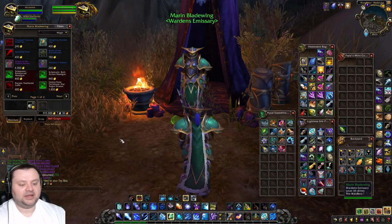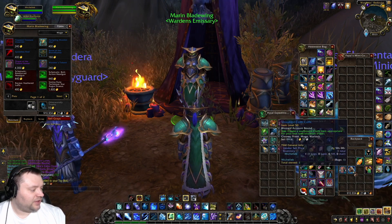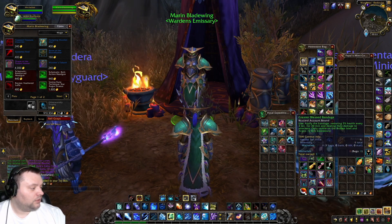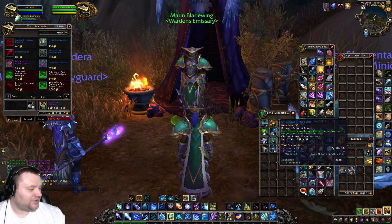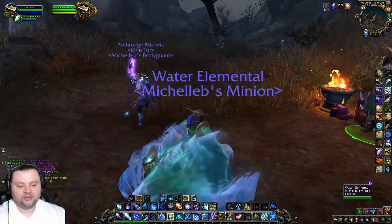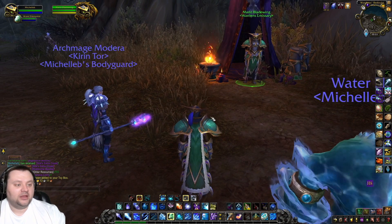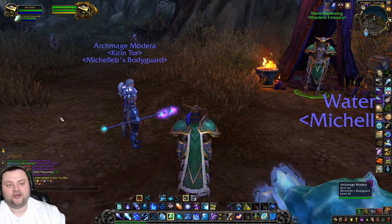Let's go ahead and vendor that and see how much gold we get. I'll keep the account-bound stuff — actually, it's not for Druid, so not worth it. I'll sell those. And there we go — that is how we make gold off of the Legion mission table. Kind of a quick little method: low effort, low reward, but definitely something to do if you've got the characters set up for it.